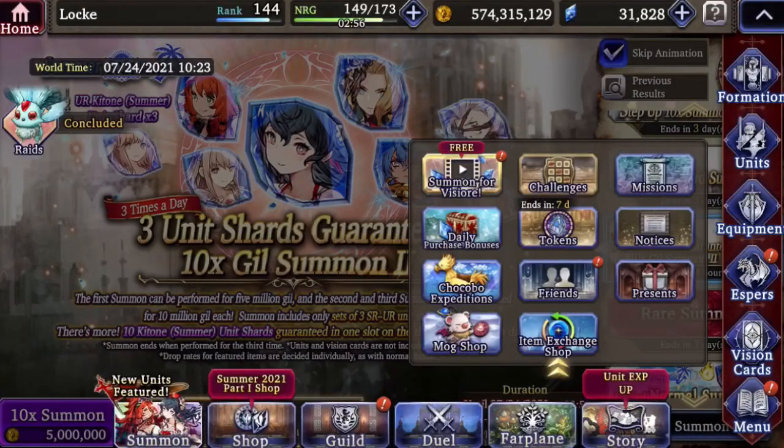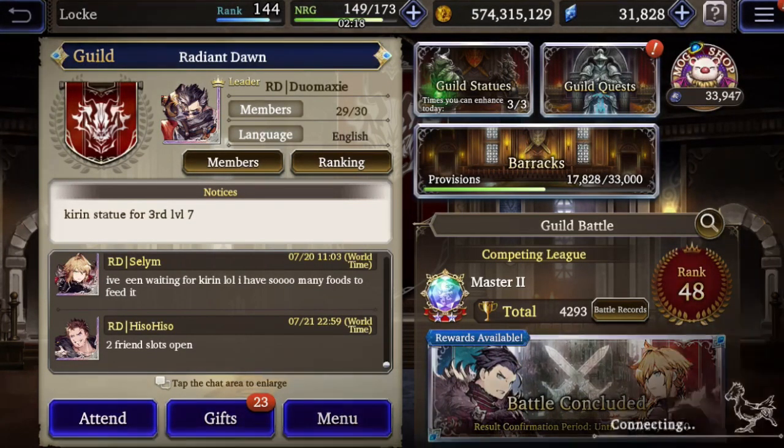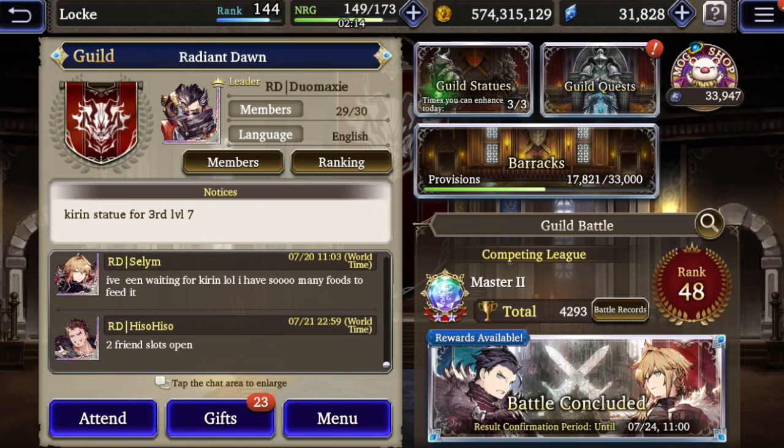Next, I'm going to assume the banner is a typical limited banner that runs for about 28 days - 4 weeks. I think that's a reasonable assumption. We just had one where the UR Zazan banner was only 2 weeks, but typically it would be 3 to 4 weeks. The one we have now for the summer units is 5 weeks, so 4 weeks is not unreasonable. Assuming it's 4 weeks, we can stick the unit we want into the barracks once we've pulled it. We can get 2 shards a day for that unit. So 2 shards a day times 28 days comes up to 56 shards. So we have 120 plus 70 plus 56 so far that we are getting basically for free.